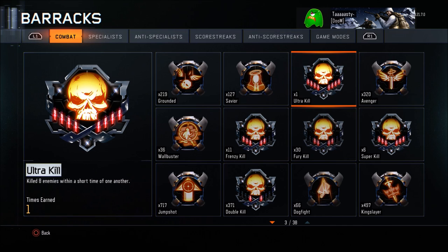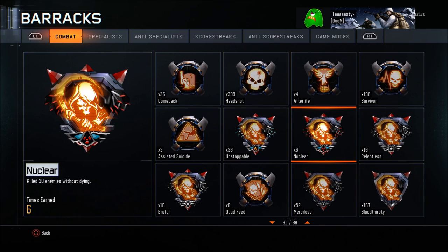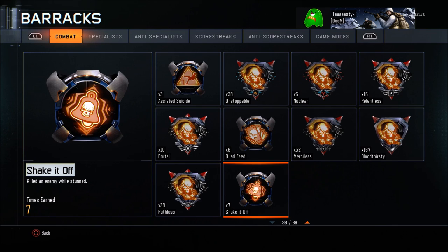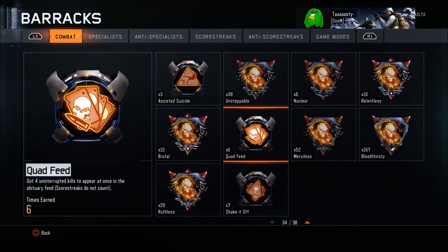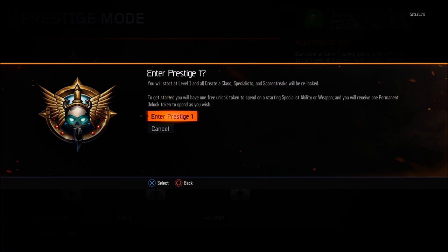Looking at my medals, I got one ultra kill and I've been filling the kill chain a lot. As you can see, I have six nuclear medals on this account already in the first prestige, which is pretty nice. I also have 38 unstoppables, which is pretty cool. I just got a game where I got 58 kills with guns and perks, which was a pretty nice one.